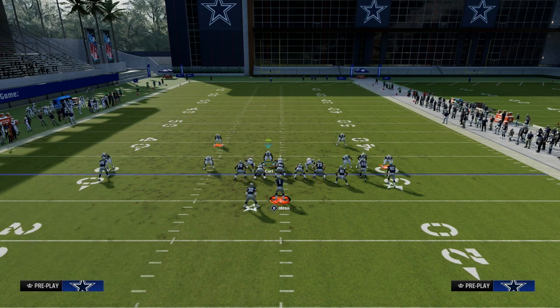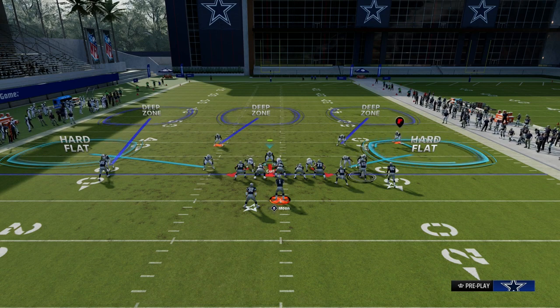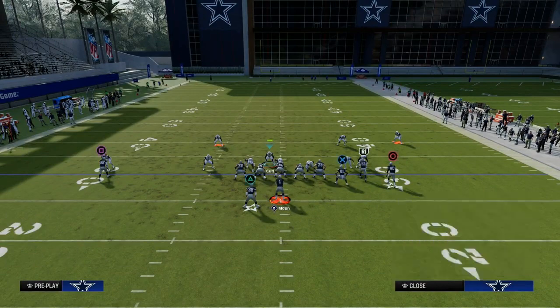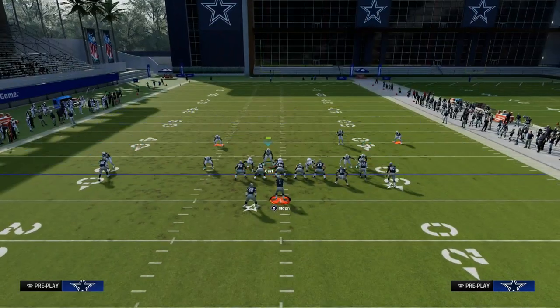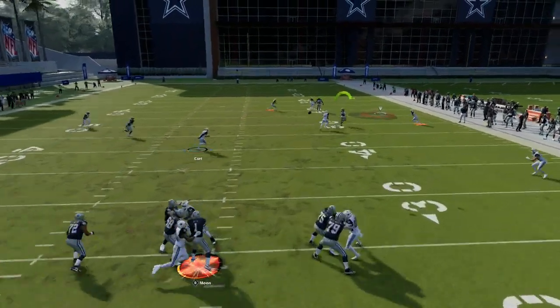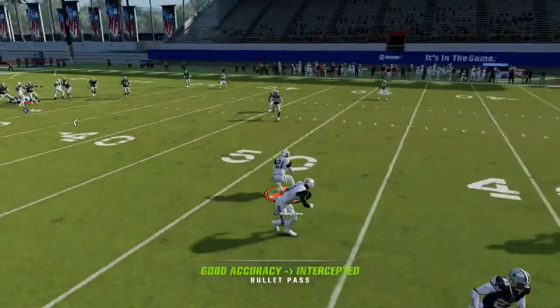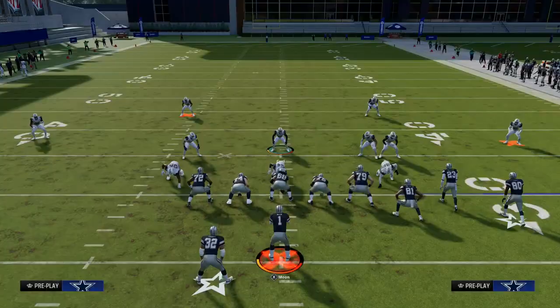You can also man up the slot corner on the slot receiver — this is another good way to play against bunch. That slot receiver is going to be running corner routes and crossing routes all game long, so by manning him up we take that away. As you'll see right here, it creates almost like a bracket within the roll coverage, and you're going to be able to take away the corner route. They can't really throw that once we put the man coverage on him and the cloud flat plays like it's supposed to.